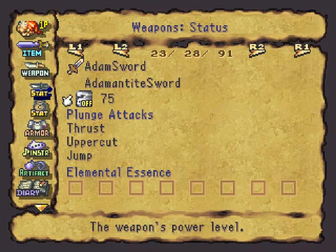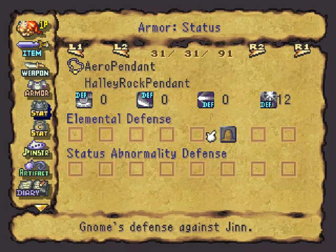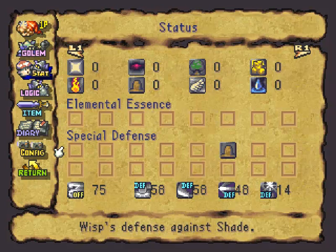The stats that your golem gets are taken directly from the equipment you use to build it. So the attack power of the weapon you choose is going to be the golem's attack power, and the combined defensive stats of the armor you choose will be your golem's defensive stats. As for stats like power, HP, charm, and luck, assuming the items you use to build them have all zeros for them, every golem starts with a base of 20 for all these stats. Of course, if the equipment has stat bonuses or special defenses, those will be carried over.